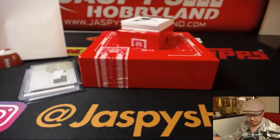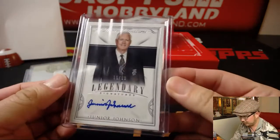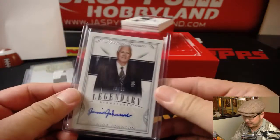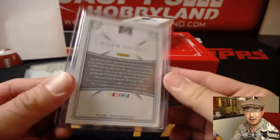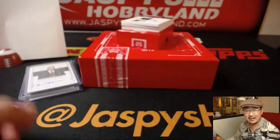19 out of 99, legendary signatures — we should have a turn-it-up feature here just for the train whistle. You know they turn it up on NASCAR races. Junior Johnson, 19 out of 99. Scott with the number 9.